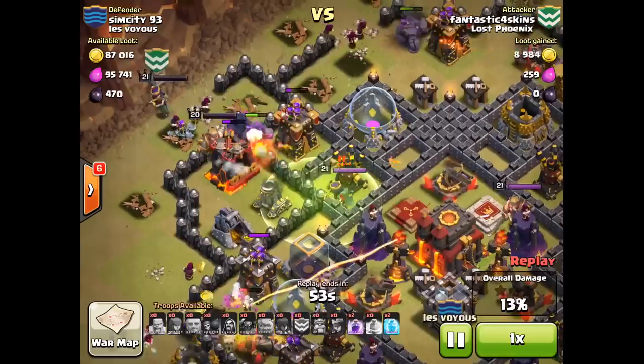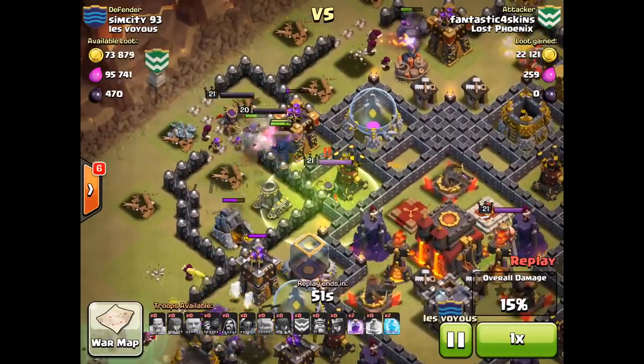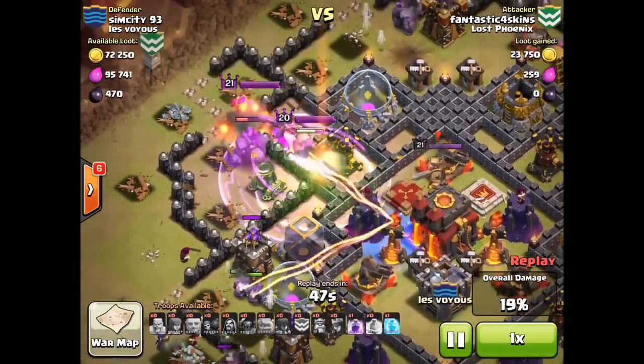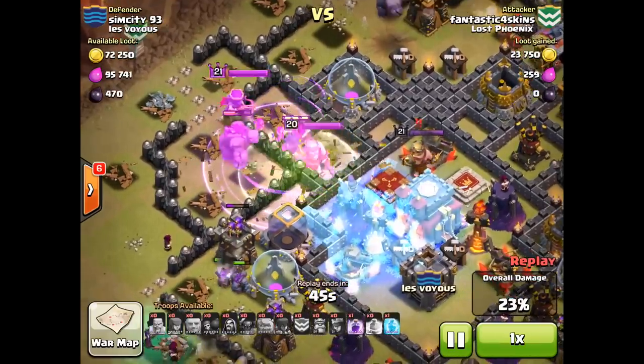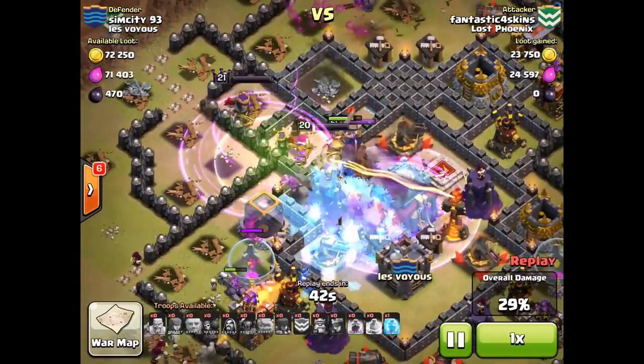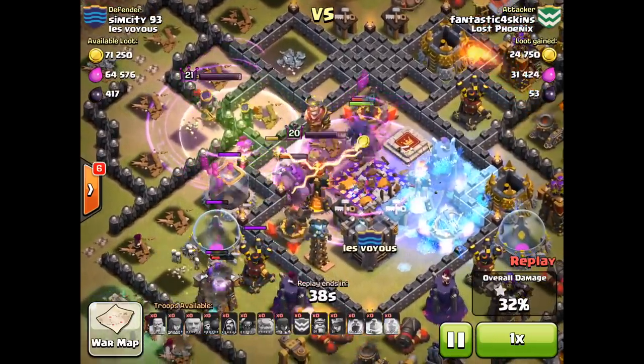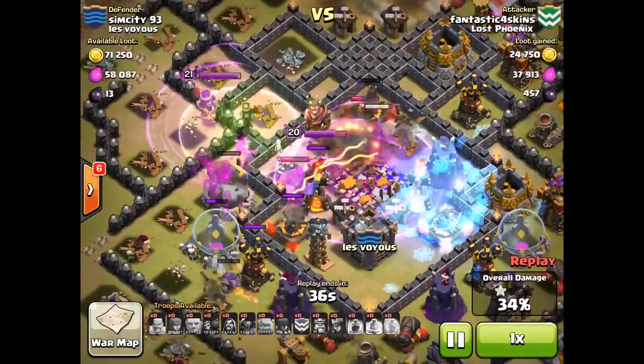When you're considering where you're going to drop those rage spells, try to drop them slightly ahead of your units so that they can use it for the longest time possible. You also want to consider how many defensive structures or walls they're going to go through while that rage spell is down.